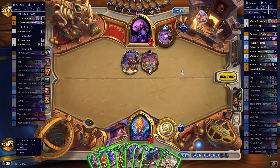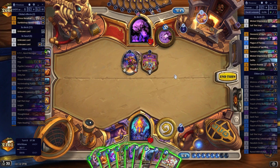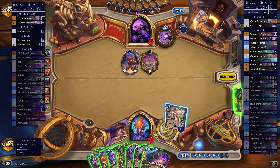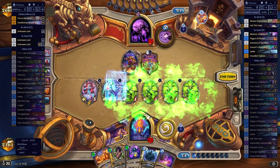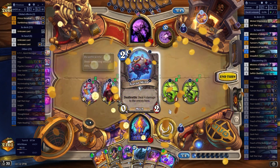So four, four, four, four, five, six - all dealing eight damage. I guess it doesn't actually matter. Because I have the double copies, that means these are all dealing a million damage. I could have gone for the mill here, actually.